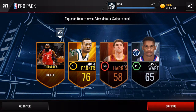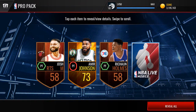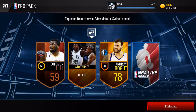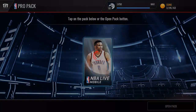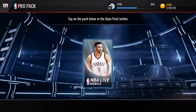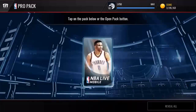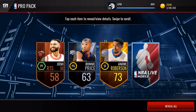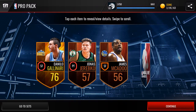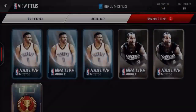Let's get into the pro packs first, warm up a little bit, see if we can get anything interesting. We get a Jabari Parker Storyline — not much, but these are pro packs, I'm not expecting anything massive. Pro packs are pro packs. I like the Storylines though; if I could fill out a set for that it would be nice, because that gives you the Playoffs pack which is always good to get an extra Playoffs player.